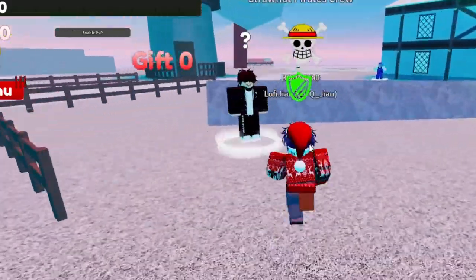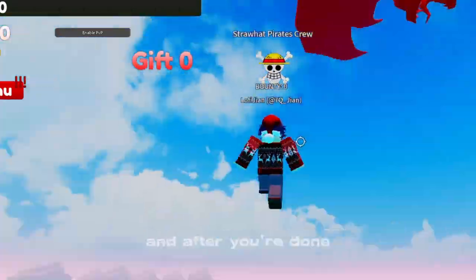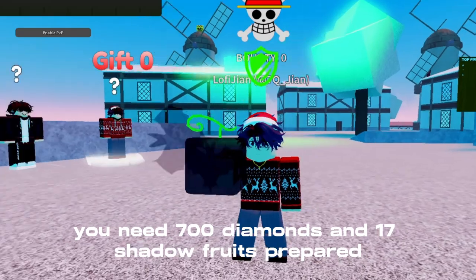For the first quest, it is located on Starter Island. You'll see this NPC right here — do the task. After you're done, you need 700 diamonds and 17 shadow fruits prepared.